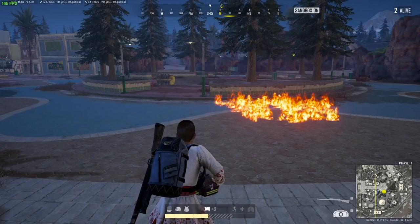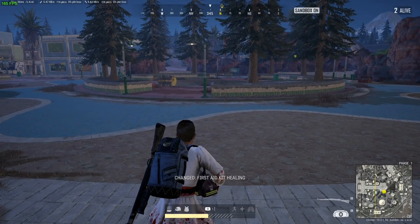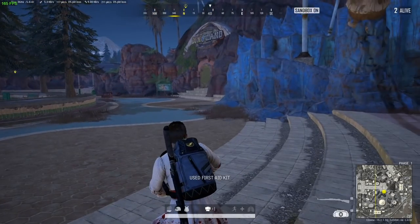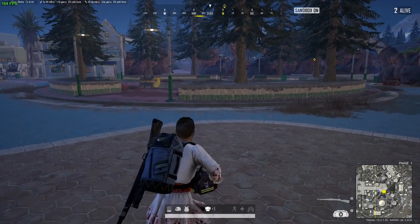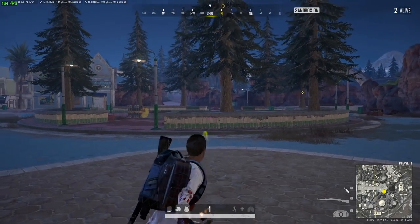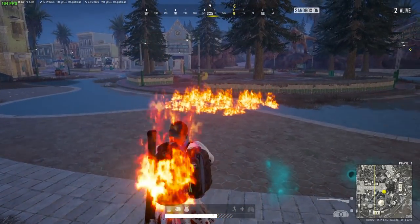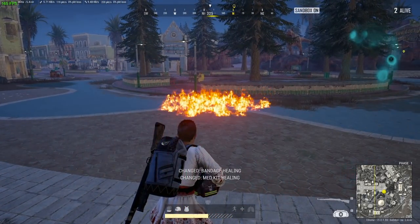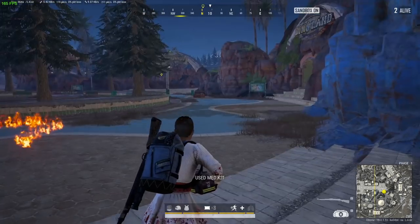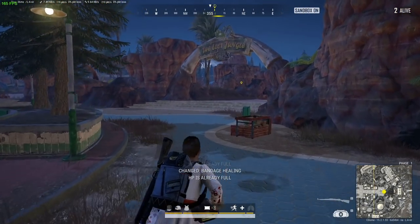The biggest thing is that it only takes three seconds to use any healing item, such as a bandage, first aid, or even a full medical kit. The medical kit usually takes 10 seconds, and you can do that in as little as three seconds when you have this item. In addition, the med kit is going to give you full boost once you fully heal as well — so you'll get 100 health and full level four boost, which is really, really powerful. Usually to get full boost you have to use an adrenaline syringe, which takes six seconds. So you're talking about two animations that usually take 16 seconds total, that you're able to do in three seconds. That is really powerful in PUBG.